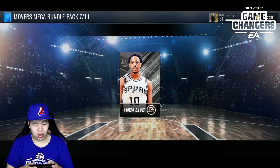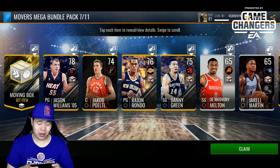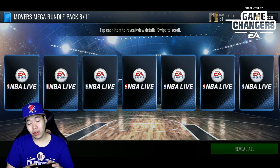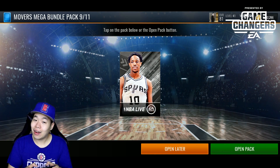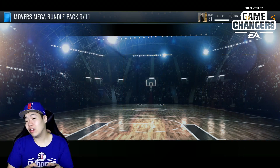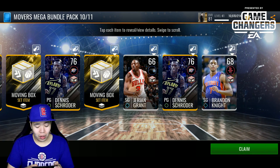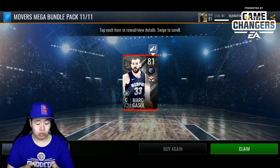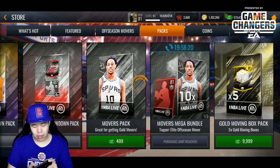Josh Hart, DeMar DeRozan on the Spurs. Did you guys see that Kawhi Leonard interview? It was such a funny interview — he had this kind of awkward evil laugh, like he was trying to pretend he wasn't evil so his friends wouldn't kick him out. Not saying he's evil — Kawhi is just a little weird, he's a weird individual. But he's a Toronto Raptor now. We got an 81 overall from this pack — I'm guessing it's all 81 overalls; I haven't seen anything better than that.